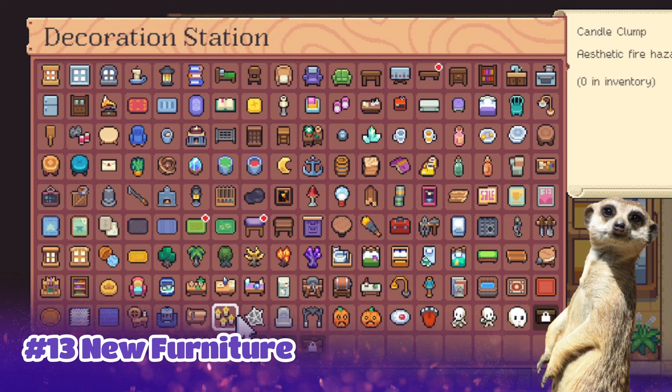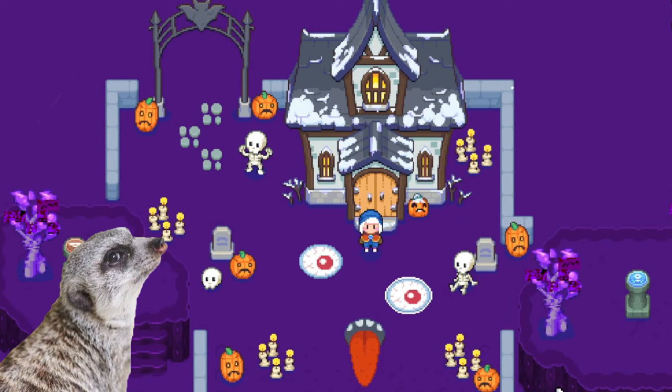Number thirteen: we also have new furniture. Some of these are free and can be crafted through the decoration table, while others are only available in DLC. This is what they look like.